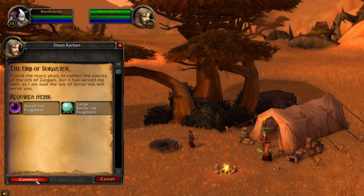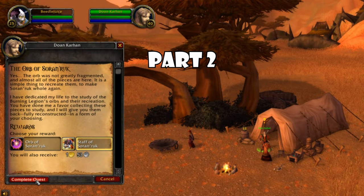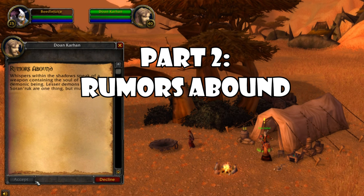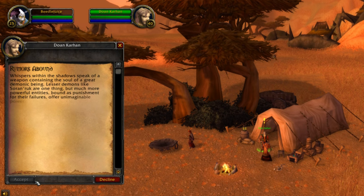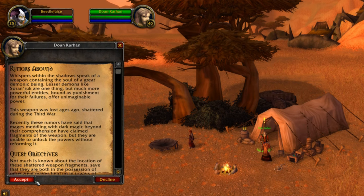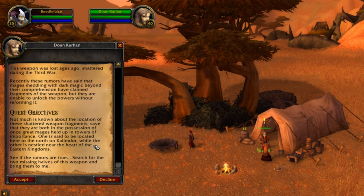Turn in the Orb of Soren Rook and pick up Rumors Abound. As Doan says, whispers within the shadows speak of a weapon containing the soul of a great demonic being. Lesser demons like Soren Rook are one thing, but much more powerful entities, bound as punishment for their failures, offer unimaginable power. This weapon was lost ages ago, shattered during the Third War. Recently, rumors have said that mages meddling with dark magic beyond their comprehension have claimed fragments of the weapon, but they are unable to unlock the powers without reforming it.